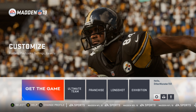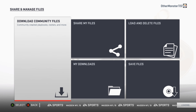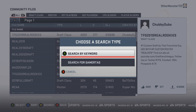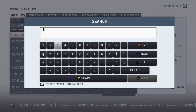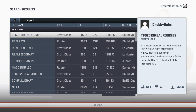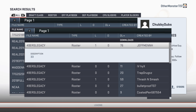Once you're at the main menu, go over to the right to Settings, which is a little gear icon. Go to Share and Manage Files, click on Download Community Files. From here, press the right bumper until you're on Roster, press the Y button to search, and type in '49ers legacy'.